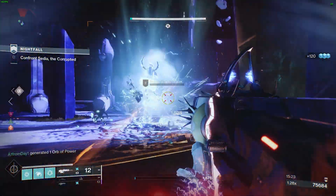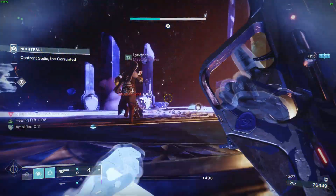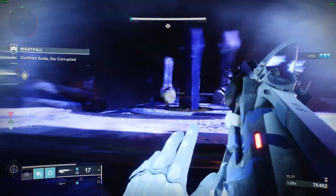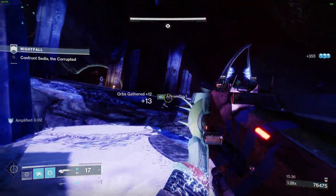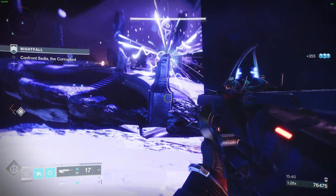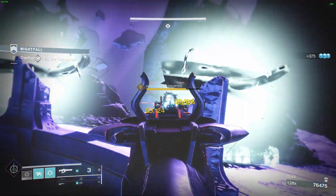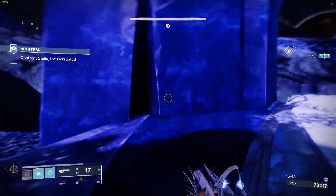Weapon Enhancing allows for upgrading Adept Lightfall Raid weapons with enhanced traits, levels, and memento sockets, while Deep Sight Activation lets you apply Deep Sight to a weapon with a pattern available to unlock. Plus, Weapon Level Boosting will increase a weapon's level without it needing to be equipped. They're also overhauling the Deep Sight weapon drop behavior, removing resonant and harmonic alloys, and adding standard currencies for shaping perks.